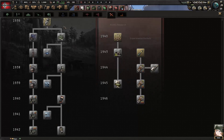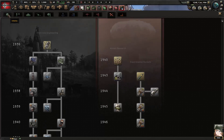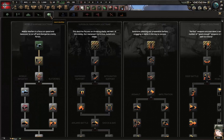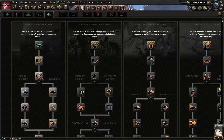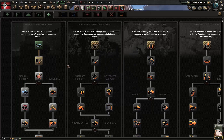For the final research slot, there's usually a choice — sometimes land doctrine, the rightmost green one. But Germany already starts with their first doctrine researched, so we don't have to pick one. We are in Mobile Warfare and it's going to be the best one for us, so we don't need to research another doctrine yet.